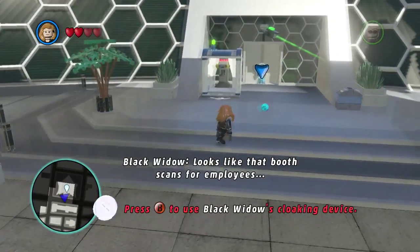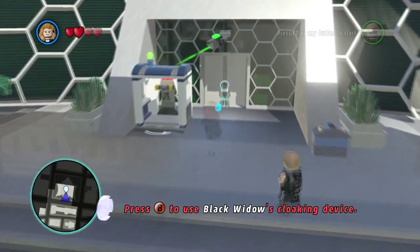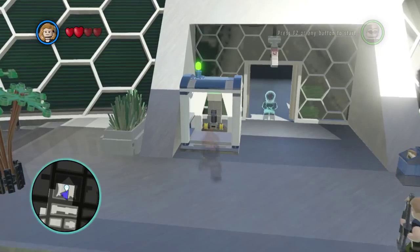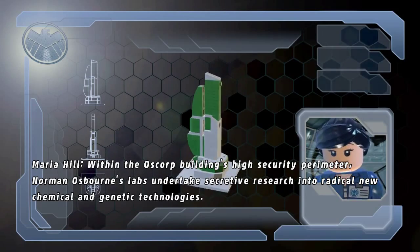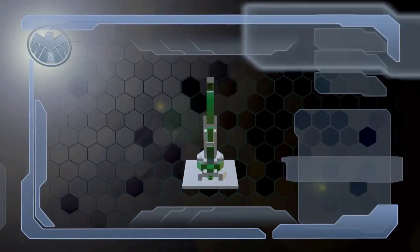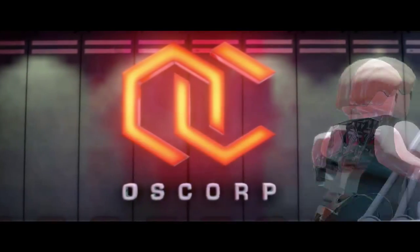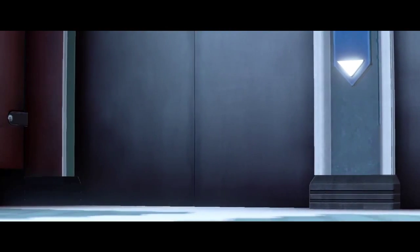Oscorp looks like that booth scans for employees — shouldn't be a problem for you, right? Cloaking device. The booth — okay, the booth. There we go, in we go. Welcome to Oscorp. Within the Oscorp building's high security perimeter, Norman Osborn's labs undertake secreted research into radical new chemical and genetic technologies. What took you so long? Ding ding.